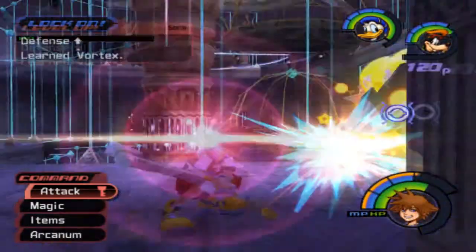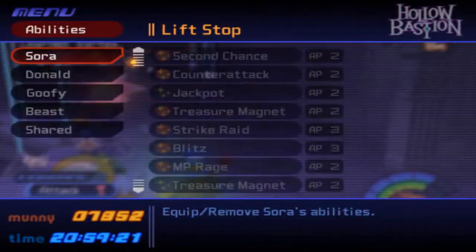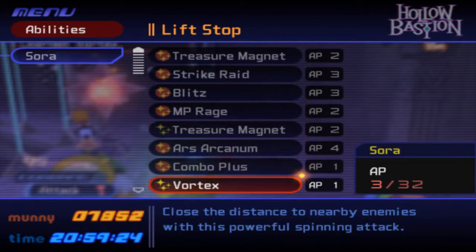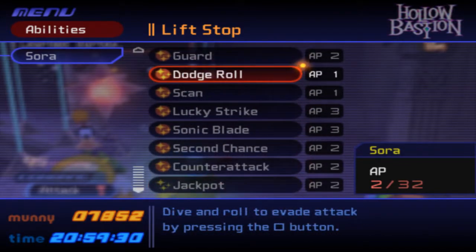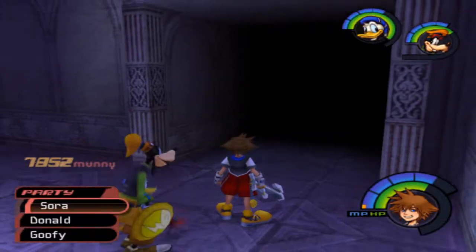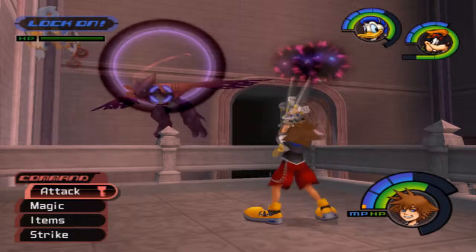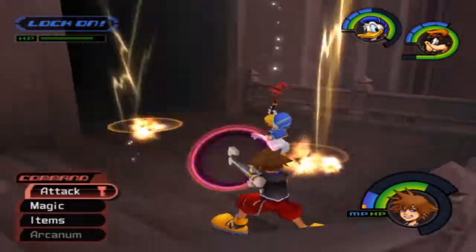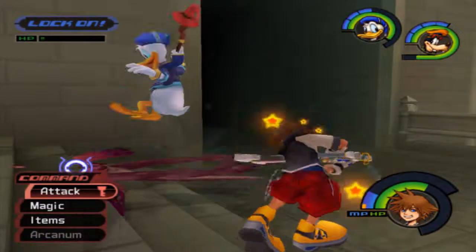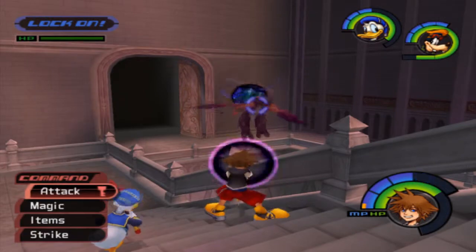Tech points. I learned Vortex — let's check that out. Abilities, Sora — Vortex: close the distance to nearby enemies with this powerful spinning attack. And let's give myself some Treasure Magnet. Goofy has a lot of health right now, so you can kind of see what the health bars are going to do — they're going to wrap around and then go in a straight line, just extending until forever.